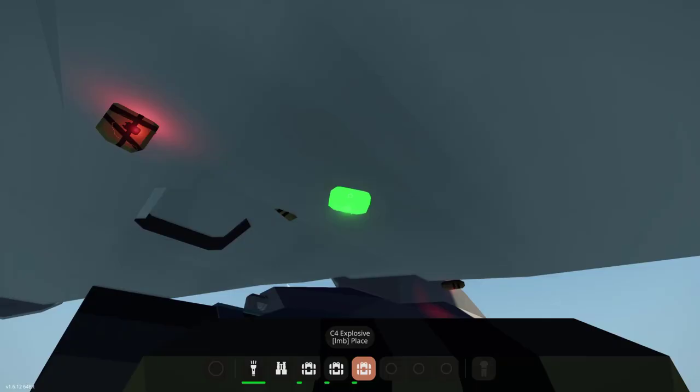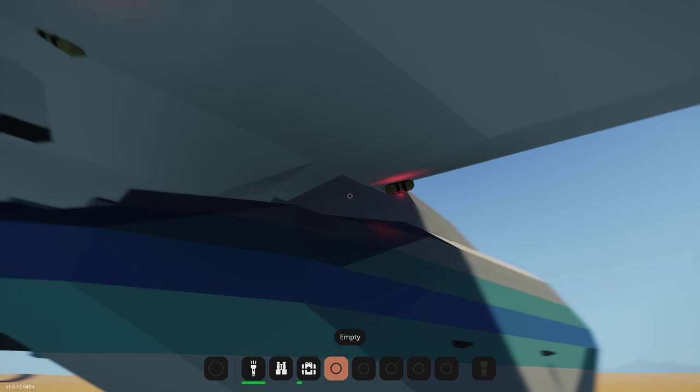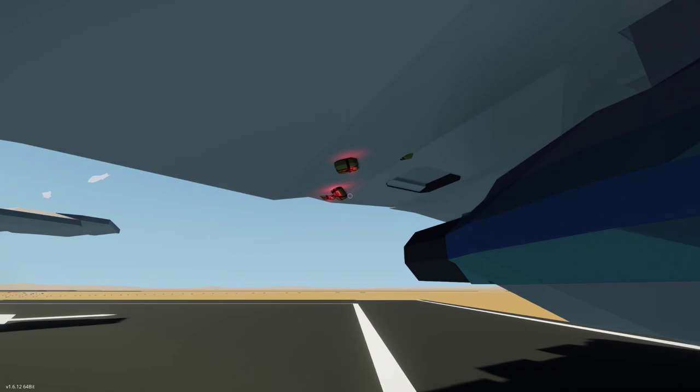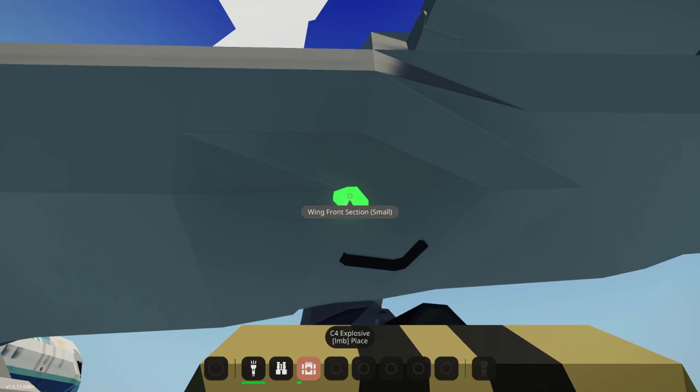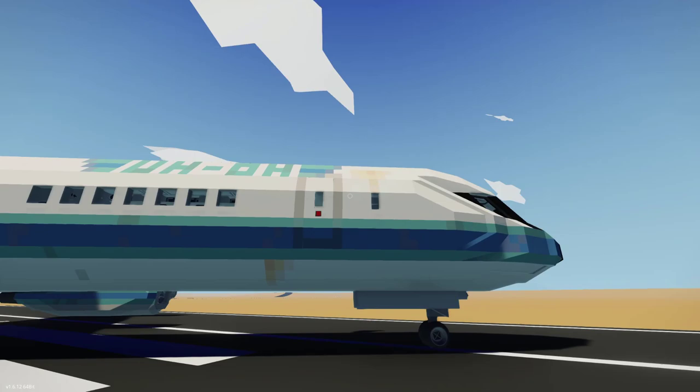Now of course I don't want to blow the whole plane up. I just want it to be damaged a little bit so that I can actually land it, because that's sort of what we're doing today. And yeah, it will be pretty funny if the plane just explodes completely and falls apart and I can't stop it from crashing. But hopefully that does not happen and I can return it back to the airport. So with the C4 placed, let's go ahead and board the plane.